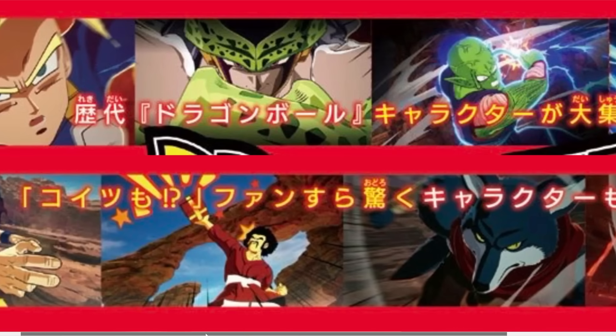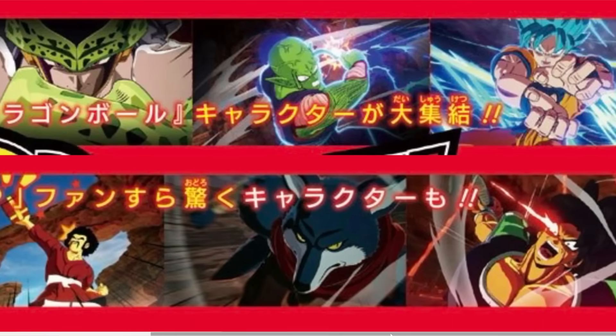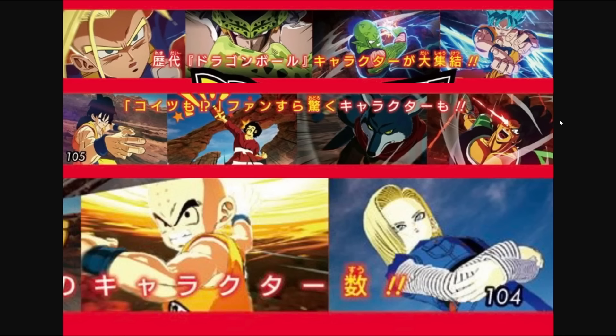It seems like every single image we've been getting either has the character using an ultimate or a transformation. So most likely this image of Bergamo is an ultimate attack as well. That raises the question — does that mean Gigantic Rage, which Wrathful Broly is using here, is going to be an ultimate? Normally that's a super attack, which is interesting. We could have cinematic supers as well.